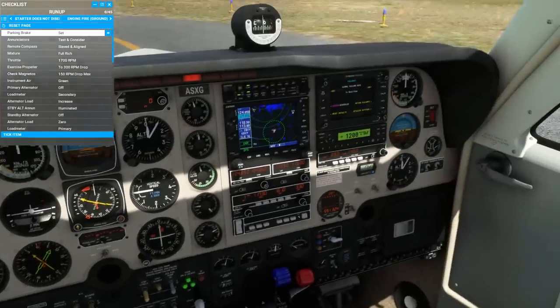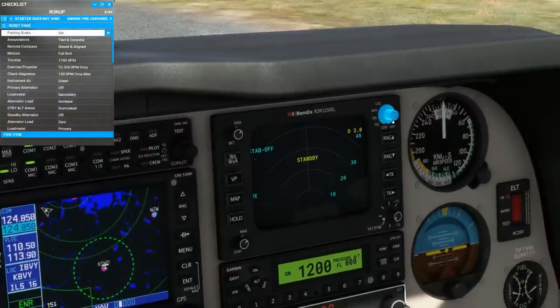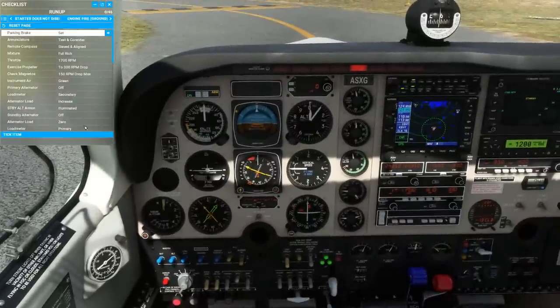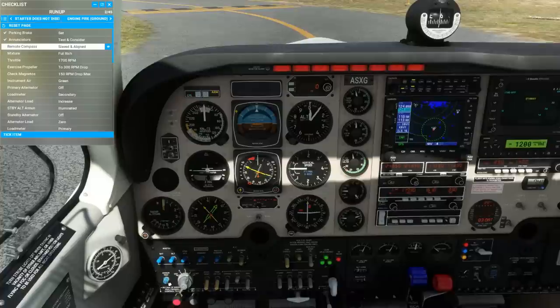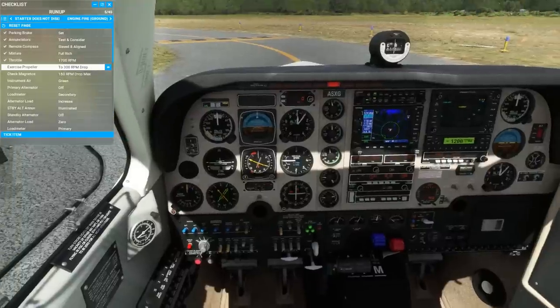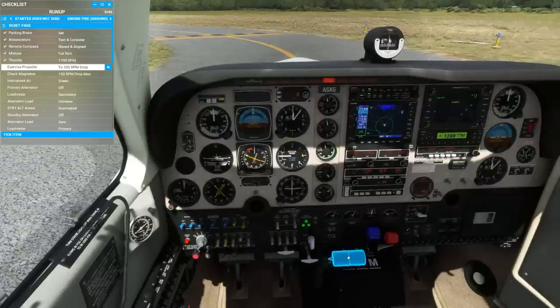The failure system is also now accessible via an HTML interface, meaning that you can connect it to your favorite third-party UI or instructor station. Getting started with the checklist: parking brake is set, annunciators test and consider. Remember, even the annunciator lights can fail in this aircraft. Remote compass is slaved and aligned, mixture full rich, throttle up to 1,700 RPM. I'm going to rev the engine a little bit for you with the window open so you can hear the turbocharger sound.